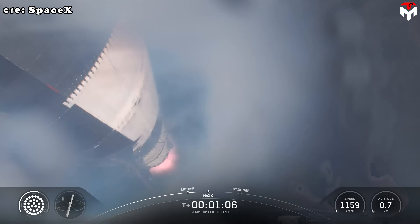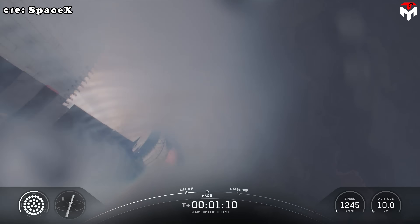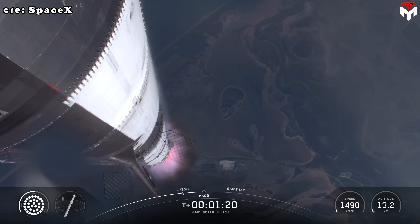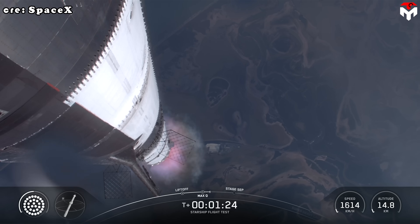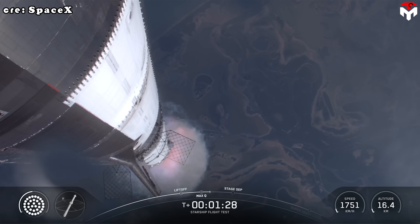We're a little over one minute into flight, about to pass through max Q. Max Q. So we are through the period of maximum dynamic pressure — max stress on the vehicle as it continues to fly. Our next major event is going to be hot staging, which is happening in just over 90 seconds from now.